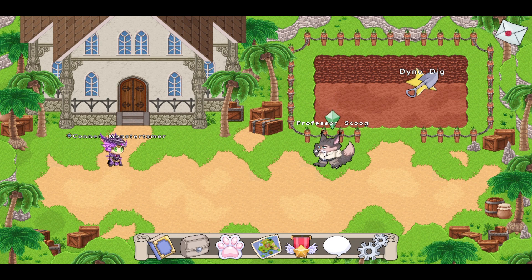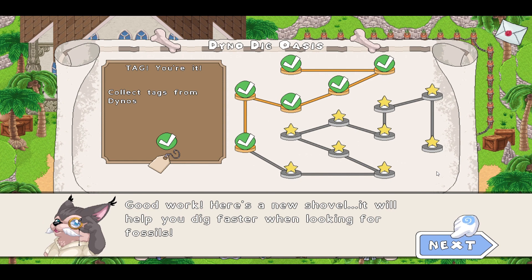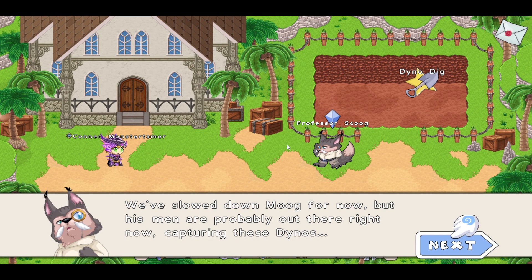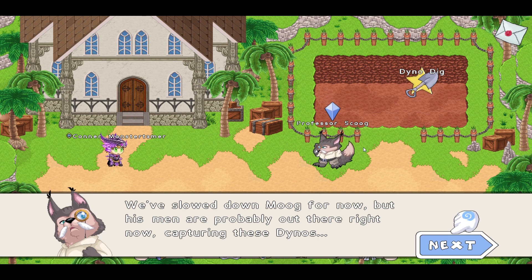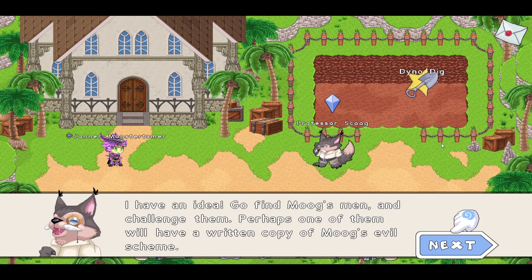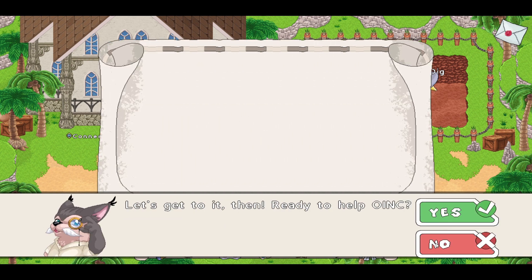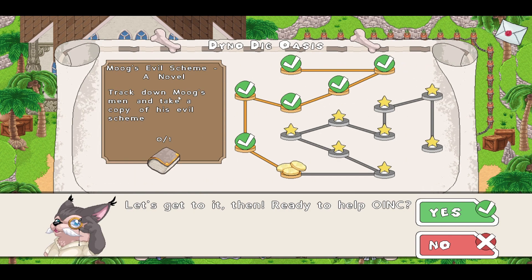Good work! Here's a new shovel — it will help you dig faster when looking for fossils. That's awesome because I'm not finding any fossils at all. We got the shovel. We've slowed down Moog for now, but his men are probably out there right now capturing these dinos. Go find Moog's men and challenge them — perhaps one of them will have a written copy of Moog's evil scheme. Moog is dastardly, but he isn't the sharpest tool in the shed. So we need to track down Moog's men and take a copy of his evil scheme.